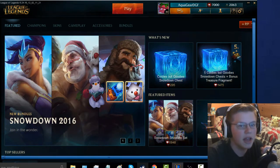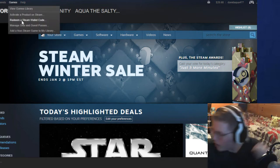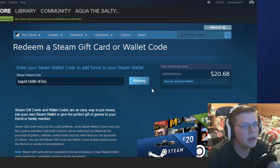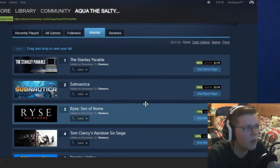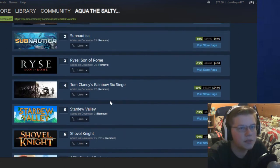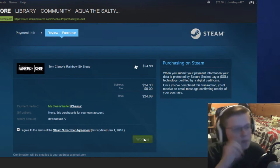But real quickly, as kind of a bonus, let's head over to Steam and go to Redeem Wallet Code. We're going to put $50 in on Steam. Alright, cool. Let's go to my wish list. One game that I 100% want to buy is Rainbow Six Siege. Let's purchase Rainbow Six Siege.